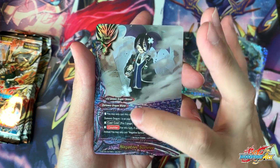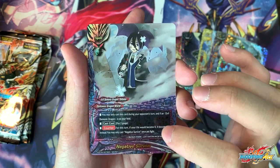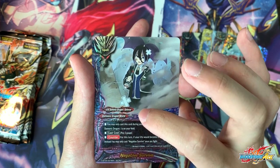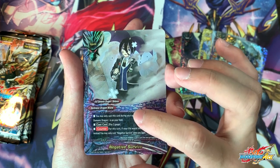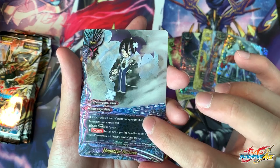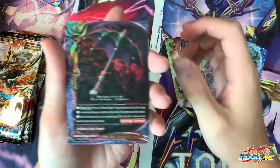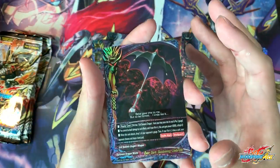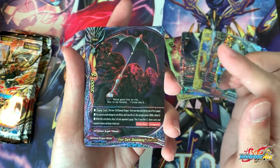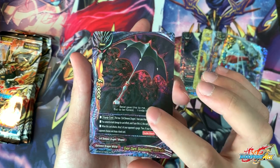Next: Negative Survive. You may only cast this card during your opponent's turn and you have an Evil Demoid Dragon on your field. Card cost: pay 2 gauge. For this turn, if your life would become 0, it becomes 1 instead. You can cast Negative Survive once per fight. So basically when you would lose, you can just pay 2 gauge and survive. We do have a lot of survival cards, so this will probably be a 1 or 2 off in the deck. There's a ton of awesome Darkness Dragon World cards that can survive. For those who don't know, you can also play the Daredevil Revival from Drop Zone — that card is also very good.